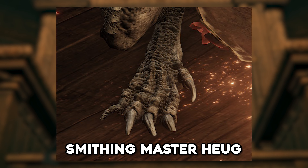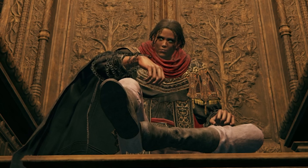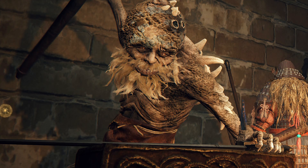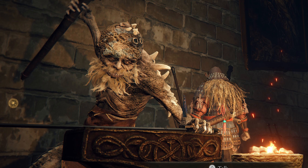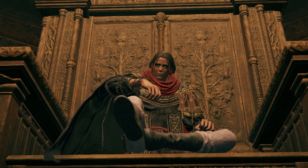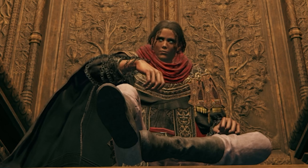Our next spot goes to Smithing Master Hugh. I know that he's not technically got human feet — I don't know what he is to be completely honest. He has lizard feet, he's scaly. The conspiracy theories were right! Lizard people really do exist. Master Hugh is still a character that talks, he is still bipedal, and he has every other characteristic of a tarnished, but he's just lizard-y. He's like the last place NPC feet.